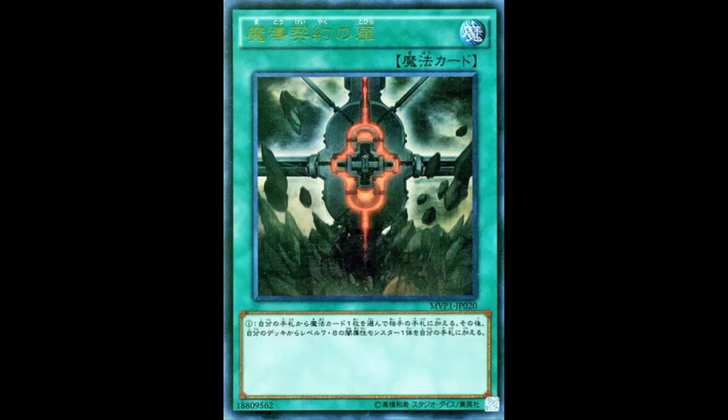Maybe something more specific to your archetype that your opponent can't use. For example, if I'm playing Monarchs against Cosmos, I activate this card and give them March of the Monarch — they're not going to use that. Then I get to add a level seven or eight dark monster from my deck to my hand.